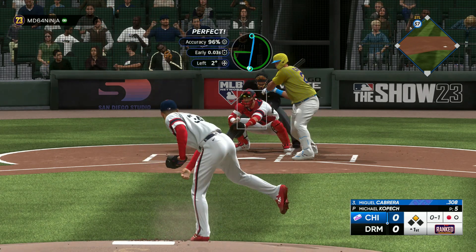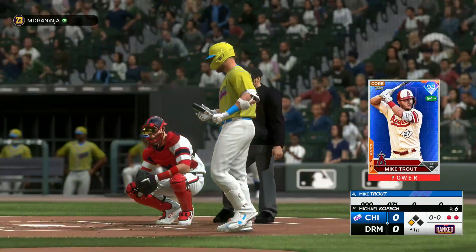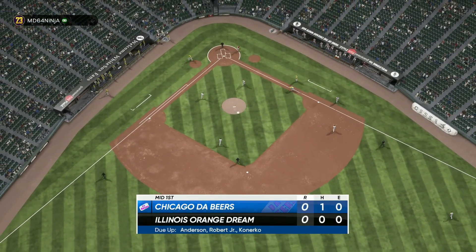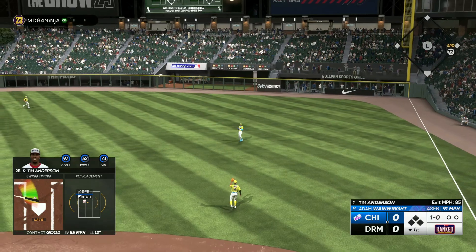Kopek might have a better slider than Cease — that was kind of nasty. Let's just keep throwing that. He picked it up but it's a grounder to second. Come on, one more out and we can keep that runner from scoring. Oh my god, yeah — keep it off speed, keep it off the plate and we might be good. Okay, we take that — that's a Tim Anderson special right there.